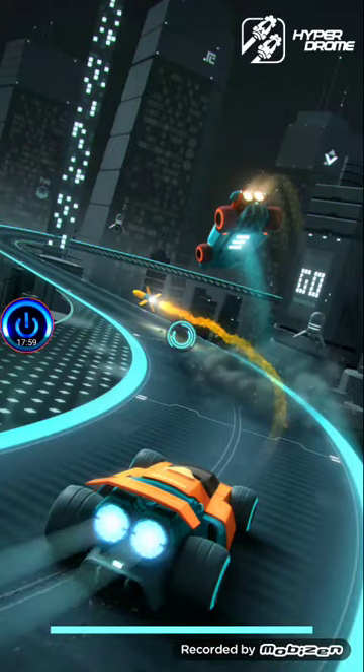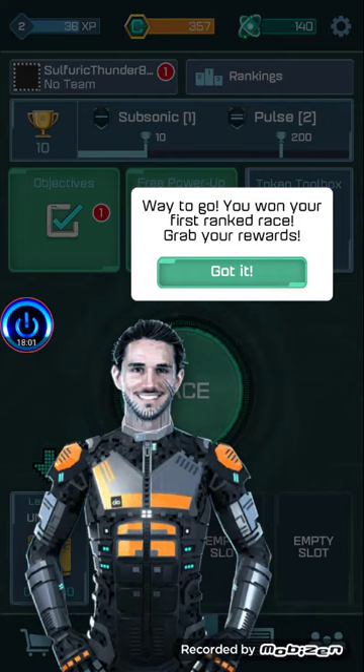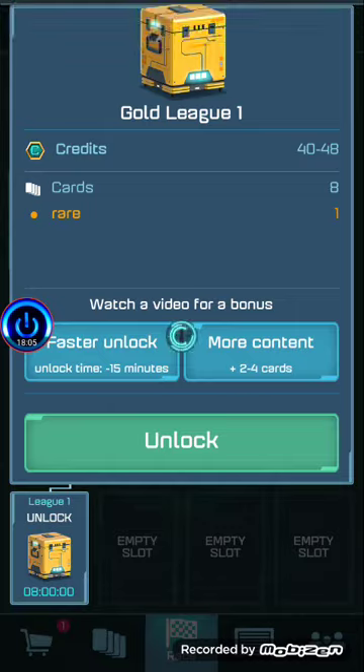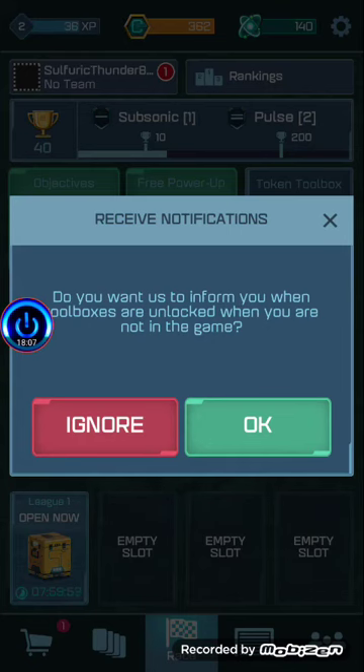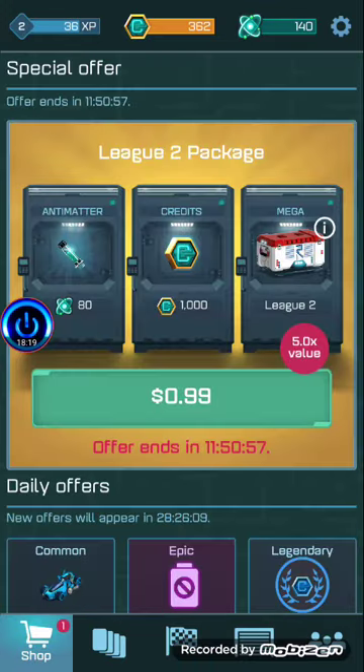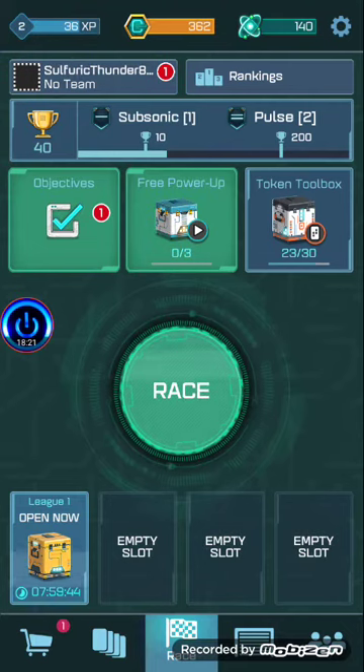Way to go — you won your first ranked race! Grab your rewards. It's going to take seven hours to unlock. Never mind, I'll farm toolboxes. This is so fun — tactical racing taken to the next level. I was not expecting this from a game like this at all. I'm brainwashed by this game, it's so good. Objectives — here you can see your objectives. Looks like you need to do another race to get nice rewards.